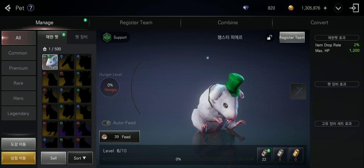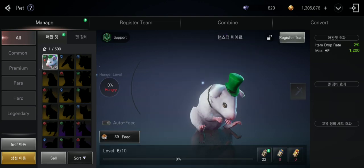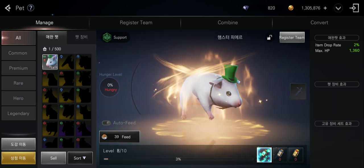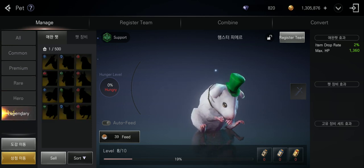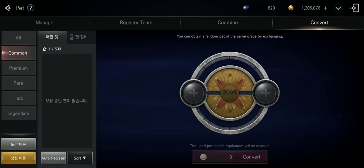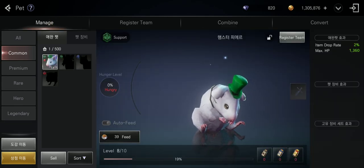For normal pets, you can have lots of them — all different types with different stats that you benefit from. You level them up using food, which also has different grades, making the pets stronger and giving you more power. For example, one pet gives max HP increase. You can also see all the tiers listed. Pets can be combined: you combine five of the same grade and have a chance to get a higher grade pet.